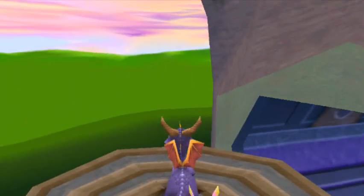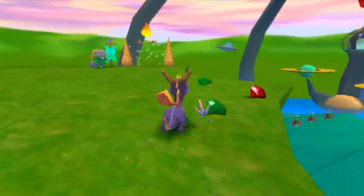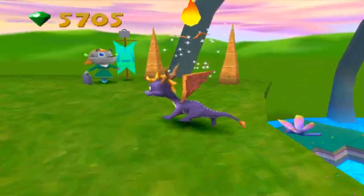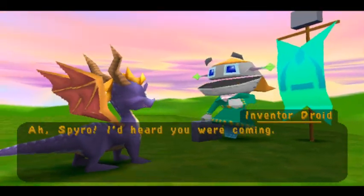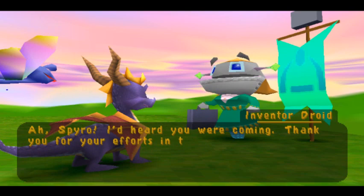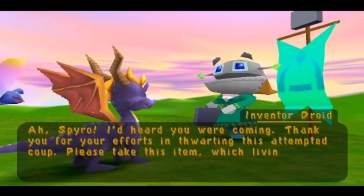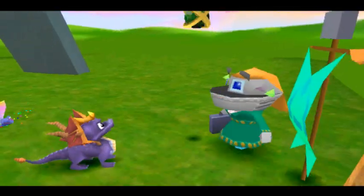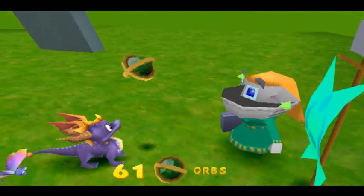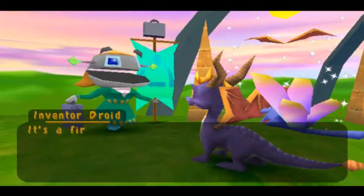And this will take us to one of the things I really, really like. Spyro, I heard you were coming. Thank you for your efforts in thwarting this attempt at coup. Please take this item, which living creatures seem to like. And we got another orb just for getting here. It's a first for Avalar — a combination power-up. Thank goodness you're here to test it out.